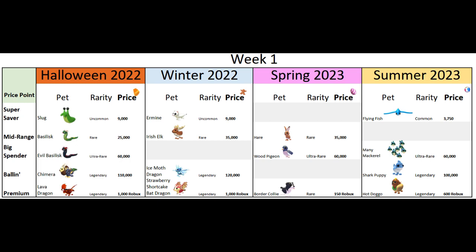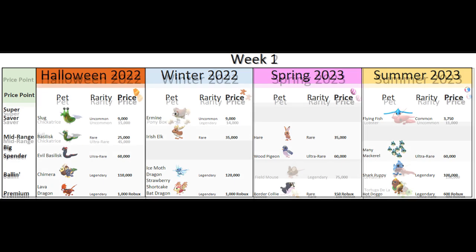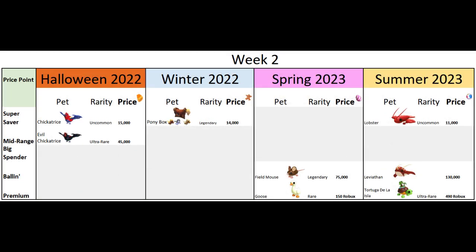Many mackerel are equivalent to the evil basilisk from Halloween or wood pigeon from the spring update. The legendary shark puppy would be equivalent to the chimera from Halloween or ice moth dragon from winter. We don't think the hot doggo is comparable to the lava dragon or strawberry shortcake bat dragon.